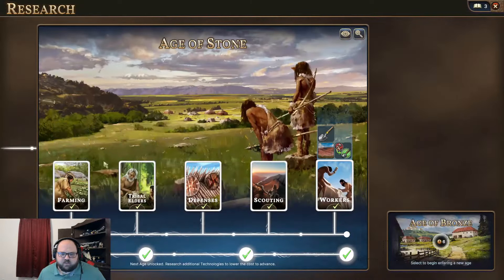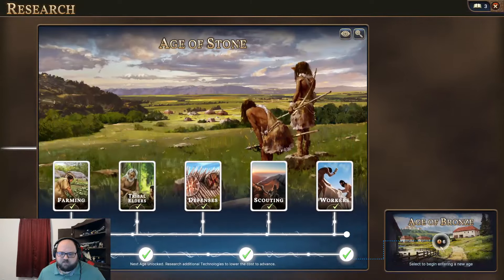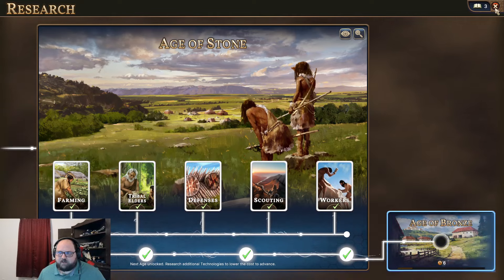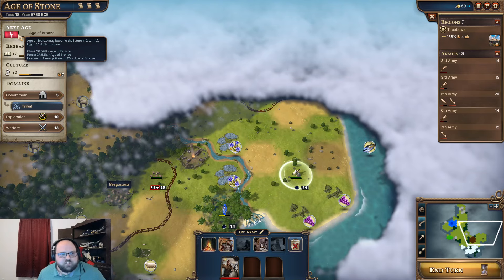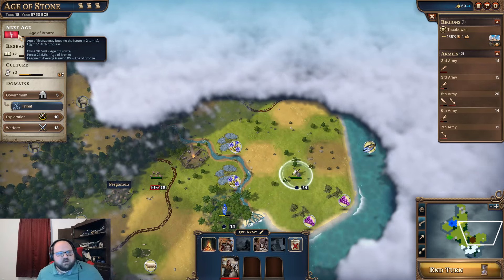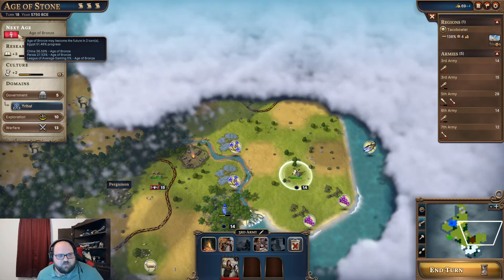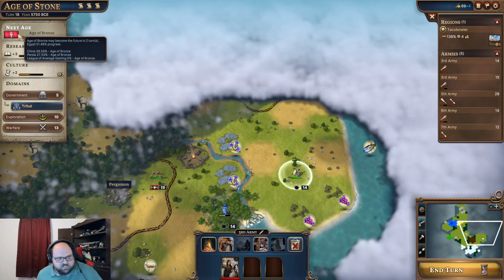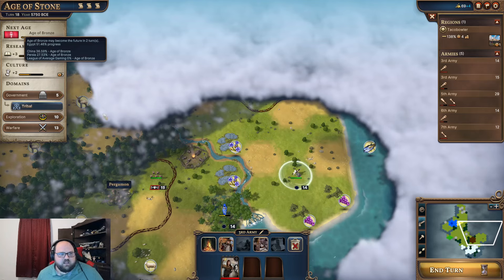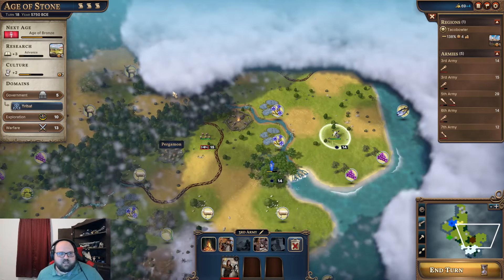The defenses are done, so now I can do nothing but move on to the Age of Bronze, which is fine. Egypt is already 51% of the way through. China is 36%, Persia is 27%, we are 0% of the way through — but that to me is fine.